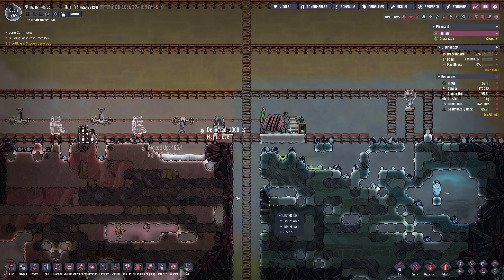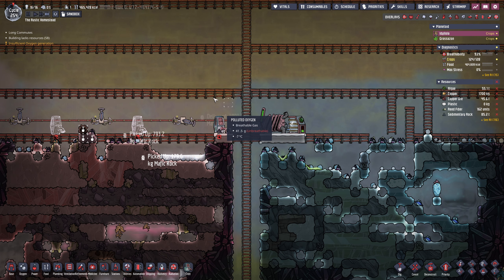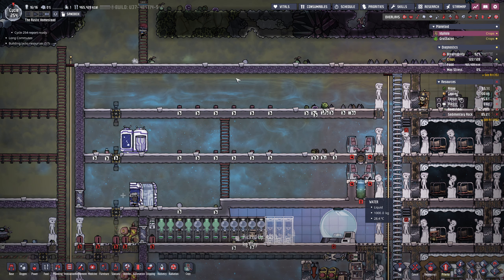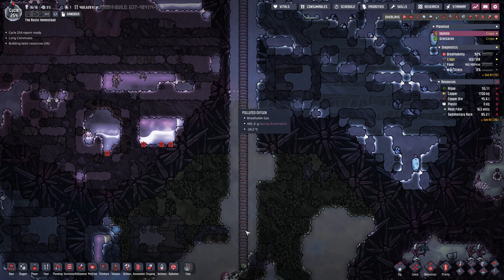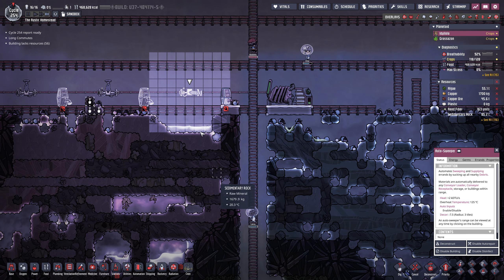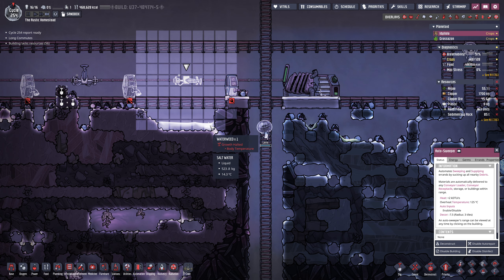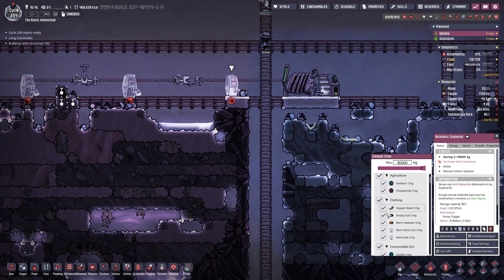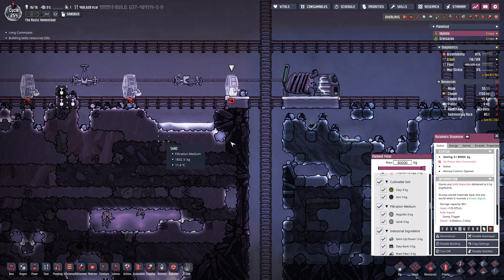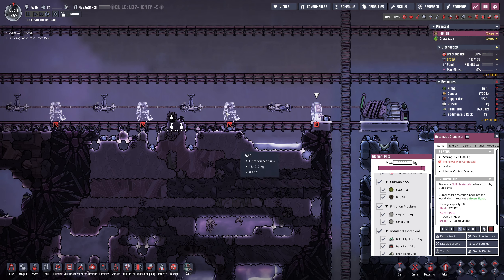It'll just automatically in a line sweep up this entire row. And then we're going to cause another version of this when we start digging down further. But all of the crap that's up here is going to get nicely placed into one single tile. We could have an auto sweeper up here that puts it all down into our central storage area if we want to later.